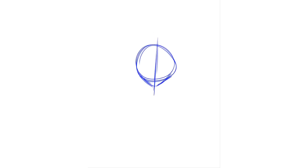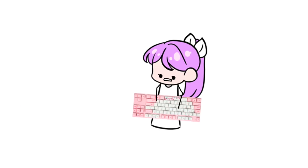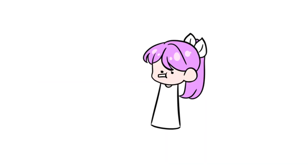Hello everyone! Today I'm gonna be redrawing some AI art. First thing I gotta do is type in the prompt I want the AI to generate — let's just go with something simple like 'enemy girl.' Now we gotta wait for it to generate.